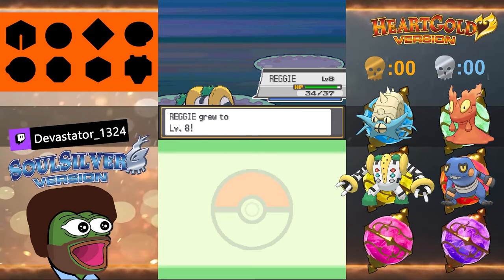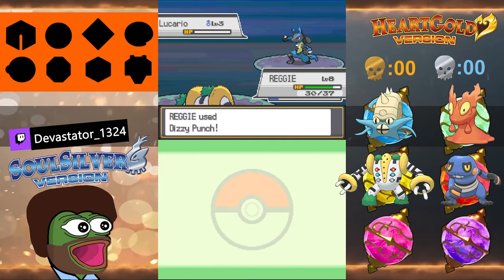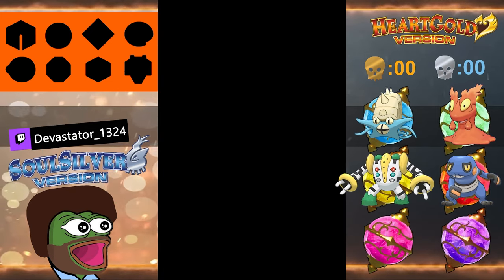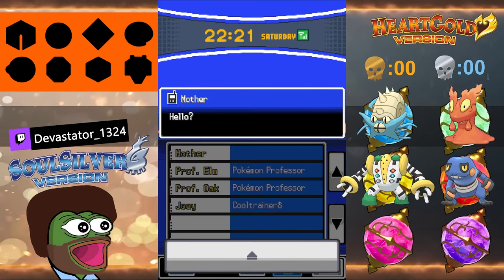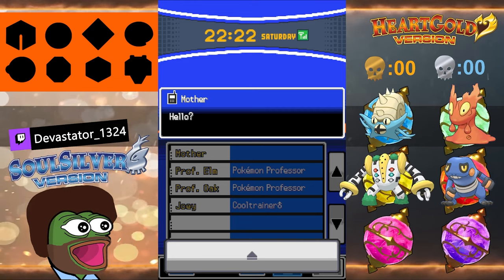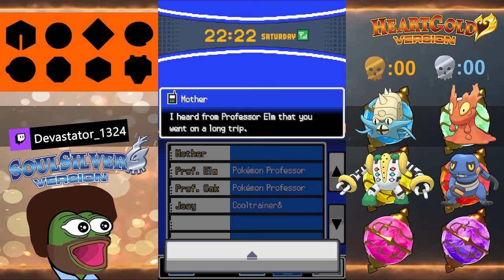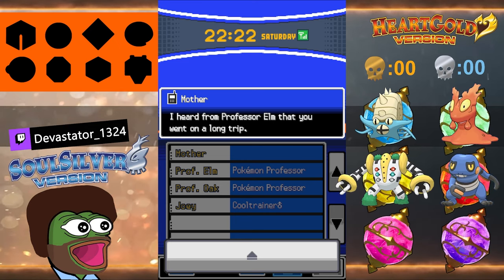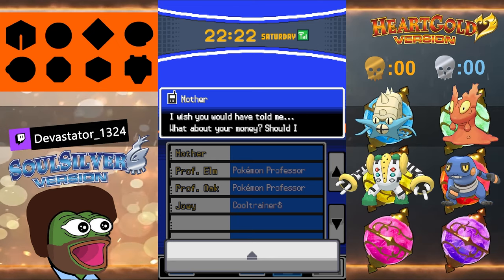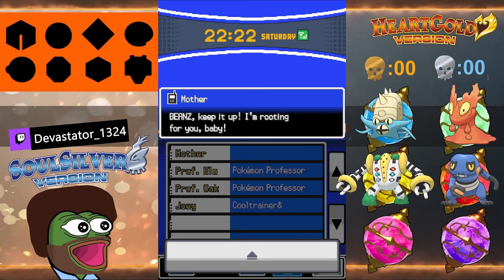Reggie just got to level eight! Another Lucario — second verse same as the first. I need a good nickname for Miltank. First name that came to mind was Mikey, but it's female. Oh my god, Mom called me in-game! For Miltank — Molly! Yeah, you're going to have a lot of human-style names. Like Miltank Mikey, Miltank Molly. Hello Beans — Mom says she heard from Professor Elm that you went on a long trip.